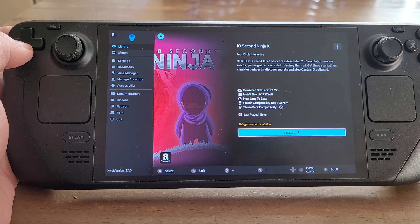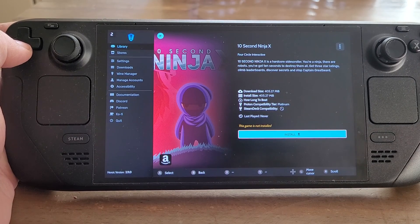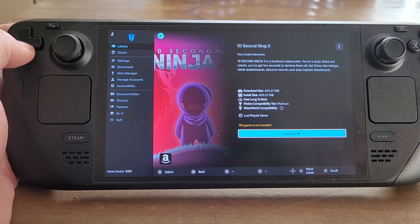Just doing a restart of my Steam Deck has solved the problem of games being able to install. And it didn't change things if I went into desktop mode either — I would still have the same problem.